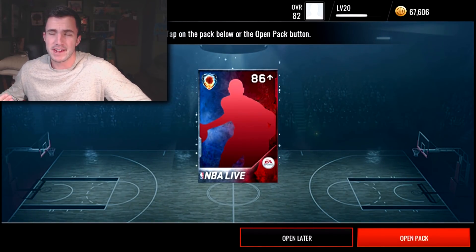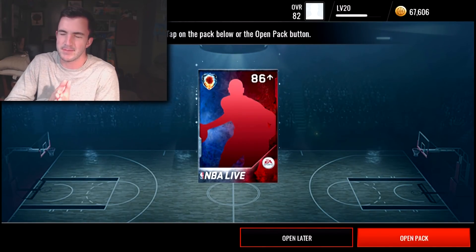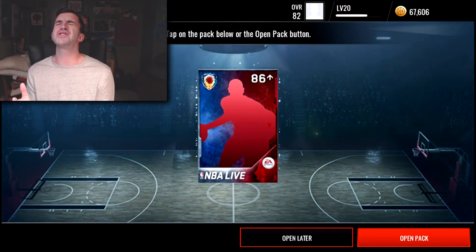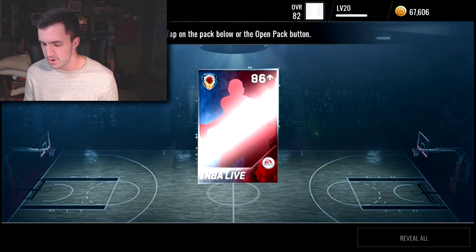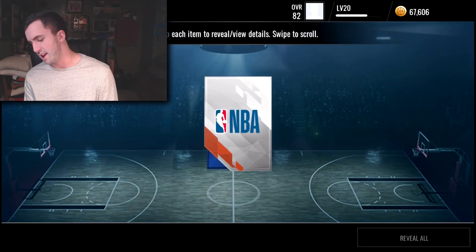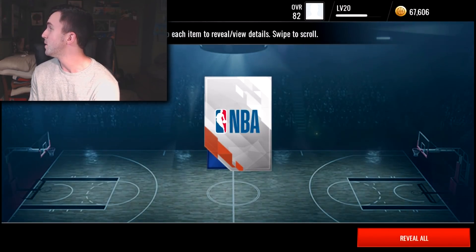Obviously I'm going to get something good because I'm guaranteed an 86, but if I could get an 87 that would be so clutch — so many coins. Devin Booker would be a fantastic pull right now. Here we go, we got a no-look hit, and three, two, one...